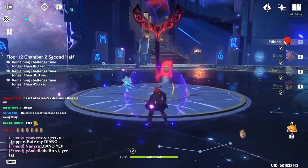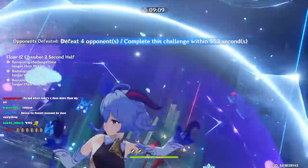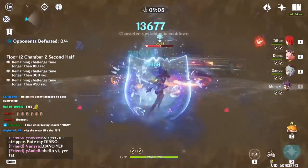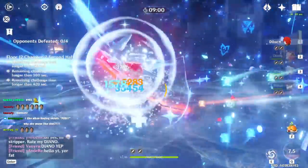Unless you're Bennett — because Bennett does everything — Diona's job is essentially to generate energy, then put the barrier and ult up whenever it's ready to increase team survivability.